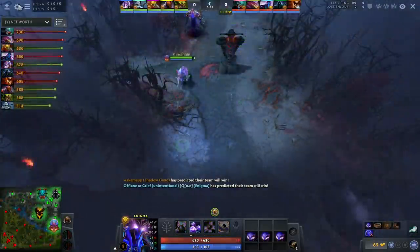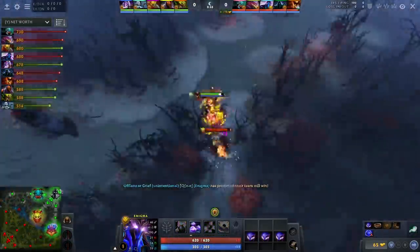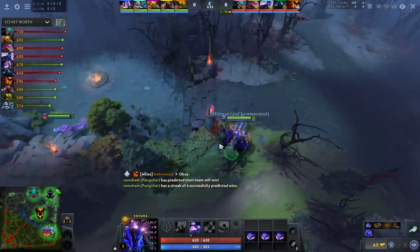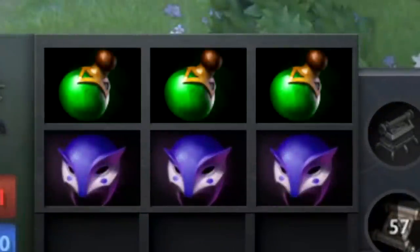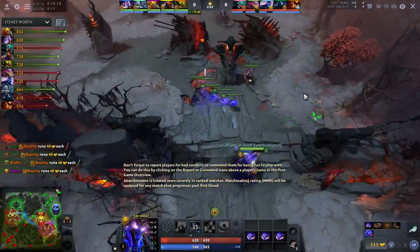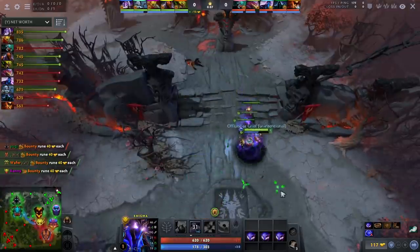How do you play Enigma? 1. Pick Enigma as a 3 or a 5, or possibly even as a 4 if you are stuck playing that role and want to play Enigma. 2. If you are a 3, start with 3 Sage's Masks and a Clarity. If you are a 5, get whatever regen you need to heal your carry and fill the rest of your slots with Sage's Masks. 3. Stand at your tier 3 for Bounty Rune spawn, letting your team know that you won't be fighting the bounties.